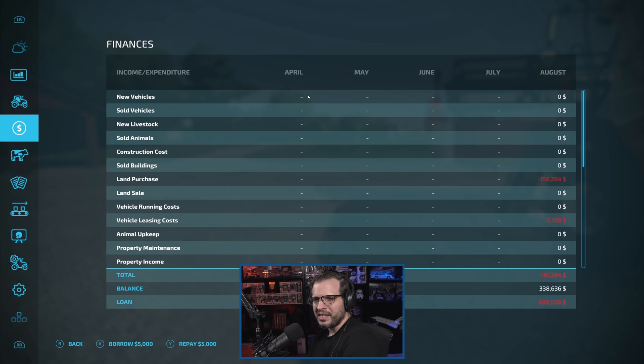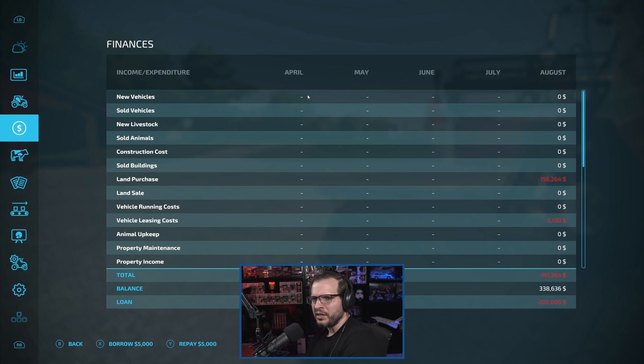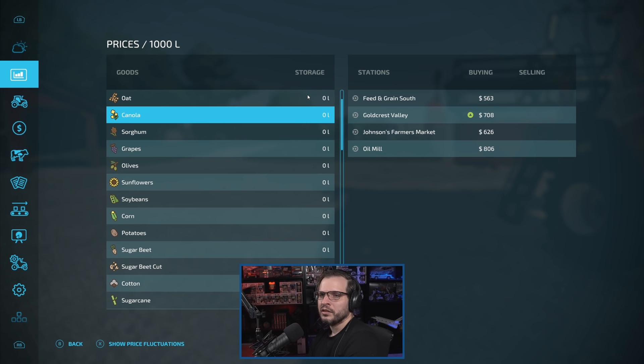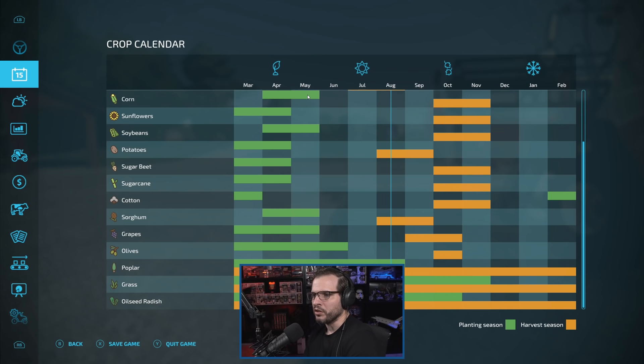Here are some contracts — we'll look at those at some point. I have some pretty good contracts, actually, and we'll definitely be looking at those to make some money. I think we actually have a loan right now. I would like to pay that off as soon as possible. The lease — how often is the lease? I think it's just monthly now. In Farm Sim 19, you paid the upfront lease price and then a daily fee. This one doesn't seem to have that same breakdown, so maybe it's just a monthly payment. We'll find out once the day passes.